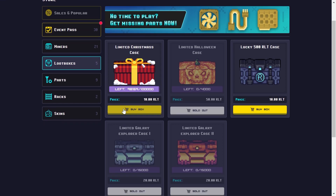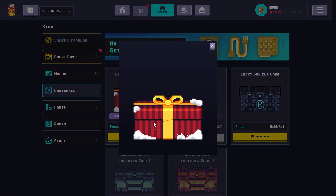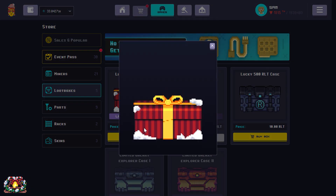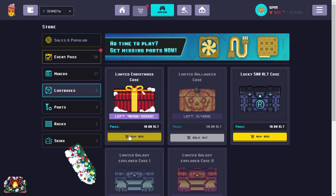The first loot box we get is a Wishing Bell. The Wishing Bell gives you 20 terahash per second and a 0.5% bonus power. The next miner we get is the Evergreen — that's a good one. 60 terahash per second and 1% bonus power, that's a pretty good one.